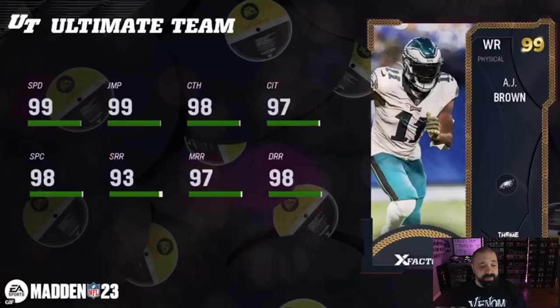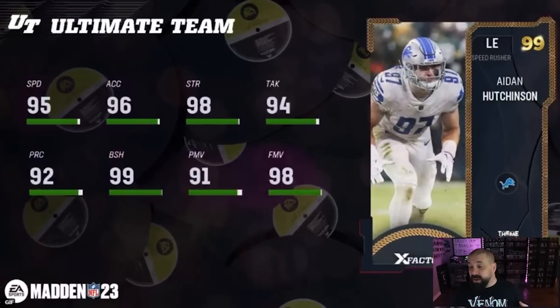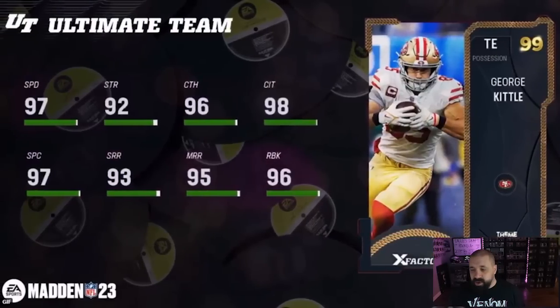AJ Brown didn't really need an upgrade but EA gave him one anyway. I'm not sure why — I think we would have been fine with his Team of the Year card to close out the year. Of course I'm going to go out and get it anyway. 99 stock speed, 98 catching, 98 short route running, only 93 mid, 97 deep, 98 spec catch and catch in traffic at 98 also on this card.